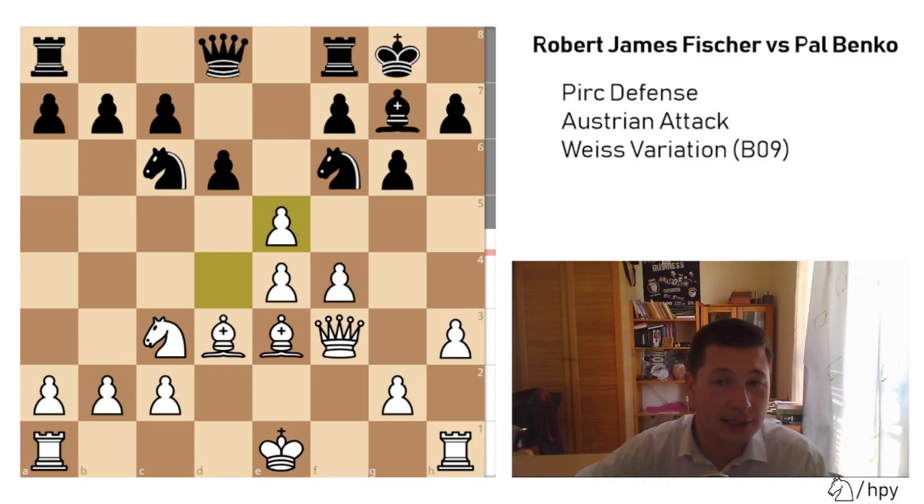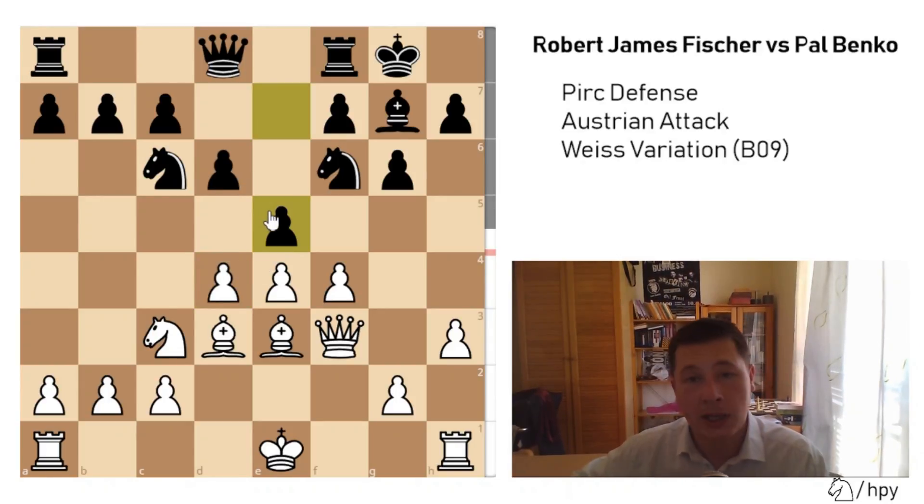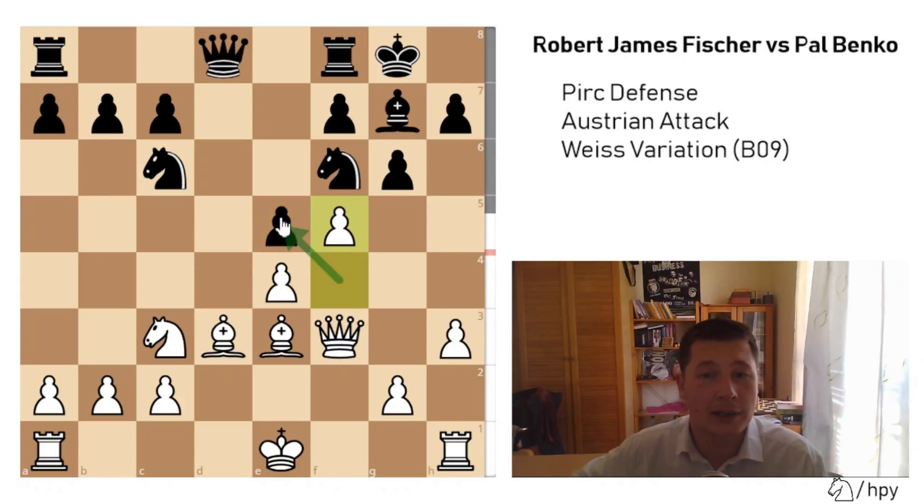First he takes with dxe5, and after dxe5 he plays f5. In these types of central tension positions, the common rule is: if you take with one pawn, you push the other after the capture. So Bobby Fischer takes, d5, and now f5. Playing fxe would be too weakening and would give Black a perfect knight on e5.